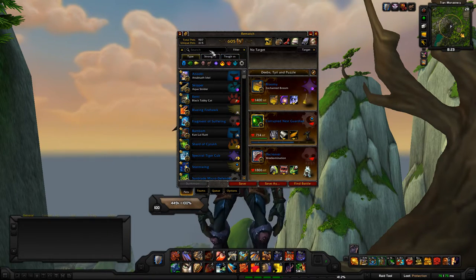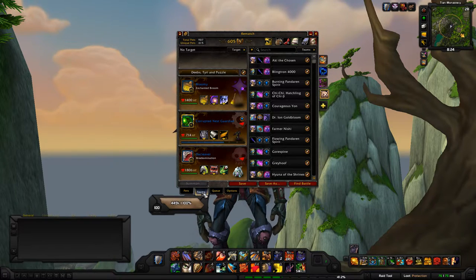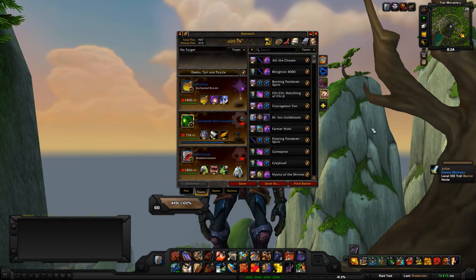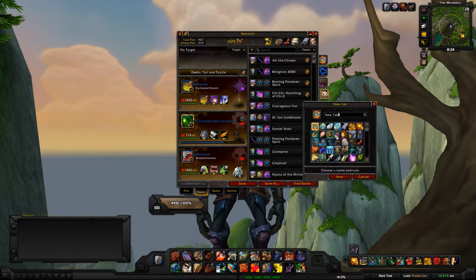The Teams tab is the big humdinger — this is where you save a team that works best for a particular pet battle so you don't forget it. To add a new group tab, just hit the plus sign and create the new tab.